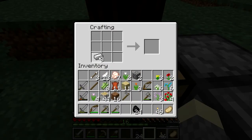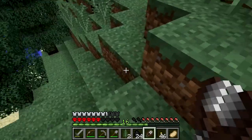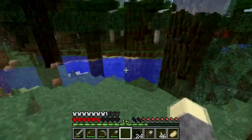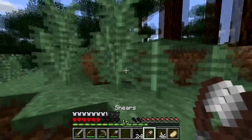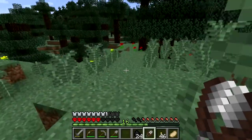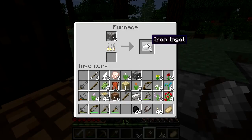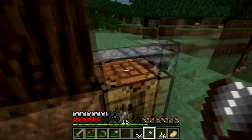I wanted to grab that fern. That's a bit of a pity — I thought I'd get a big one. But if you have bone meal and use it on a small fern, it will grow to a big one. So there is now a way to farm ferns, which is very nice. That's one more resource which isn't finite.